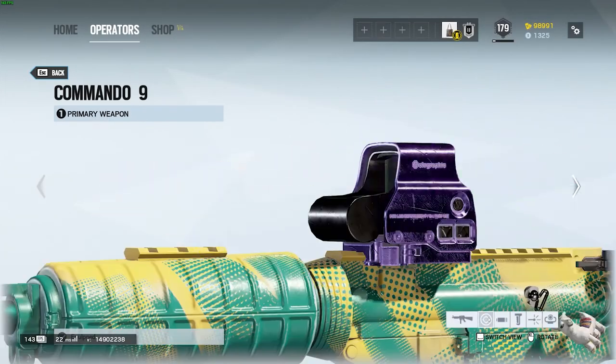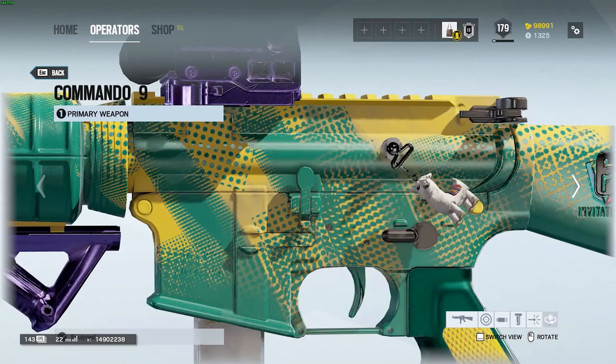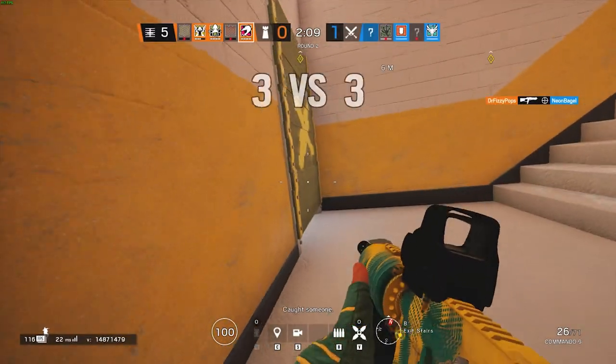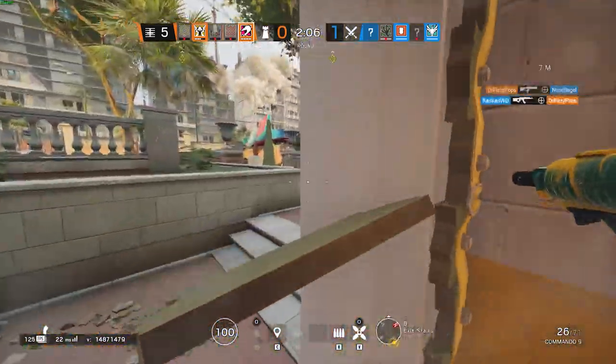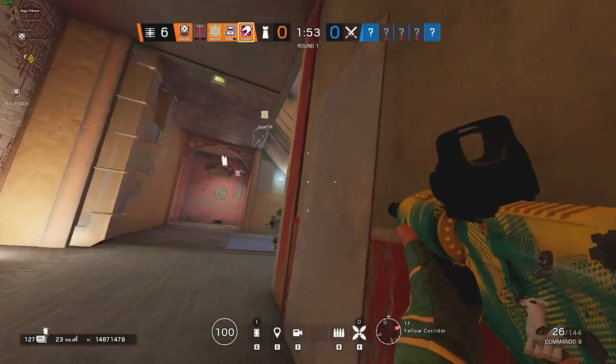Both of Mozzie's primary weapons are very good, but they are both entirely dependent on your gun skill as a player. For example, I'm not great at getting headshots — I usually shoot body — so I usually run the Commando 9. It's got a great rate of fire and does decent damage, and a few good body shots will take an enemy down.